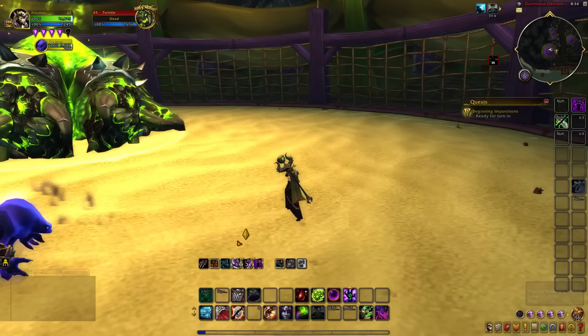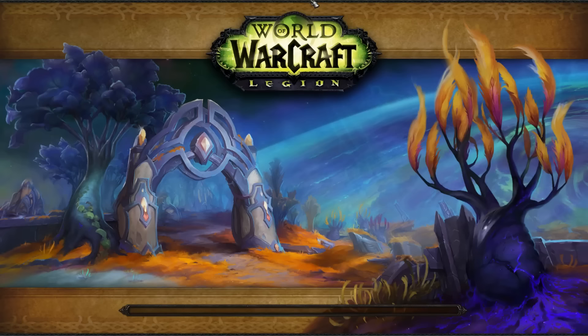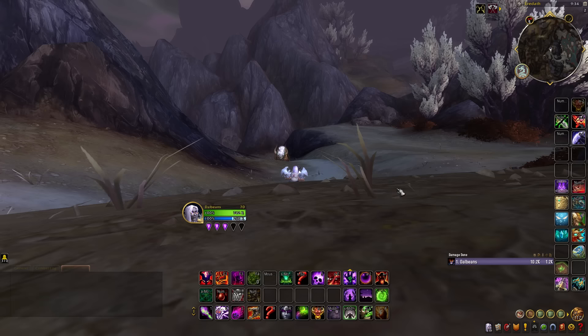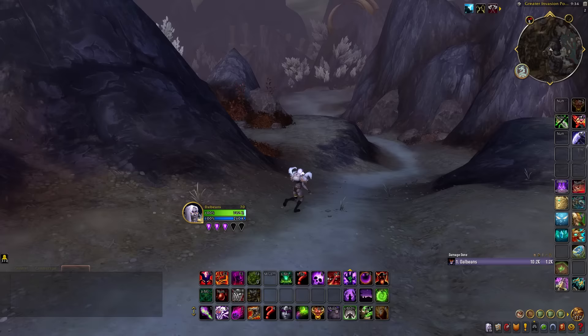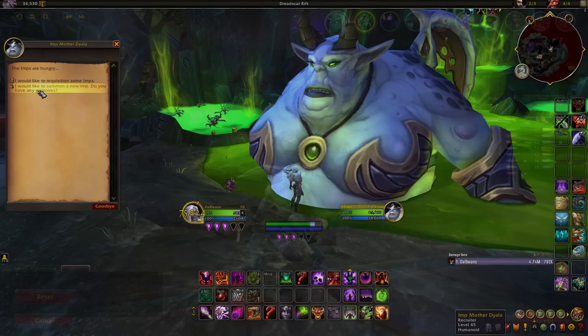The fifth variation will come from Matron Folnuna, one of the world bosses from the Legion Greater Invasions, located in various zones of Argus. The world bosses rotate every single week with six various bosses that can be defeated from the Argus Invasion Points. When farming this appearance, check the map weekly whenever the Invasion Points update and it should tell you when the Matron Invasion is active. The sixth and final variation can be purchased from the Warlock Order Hall, where you have to give Imp Mother Daila 15,000 gold to unlock the Darkfire Imp customization.